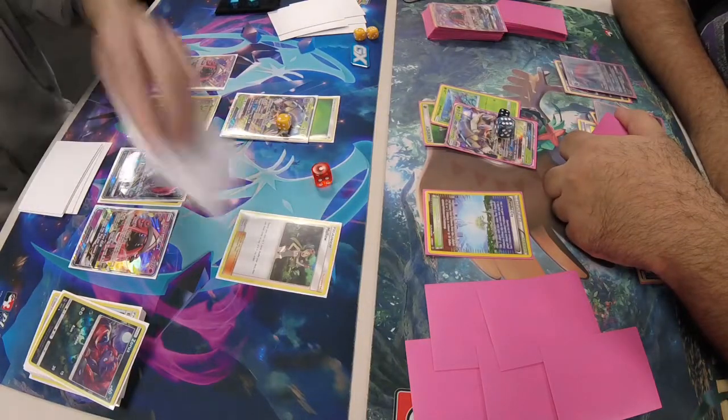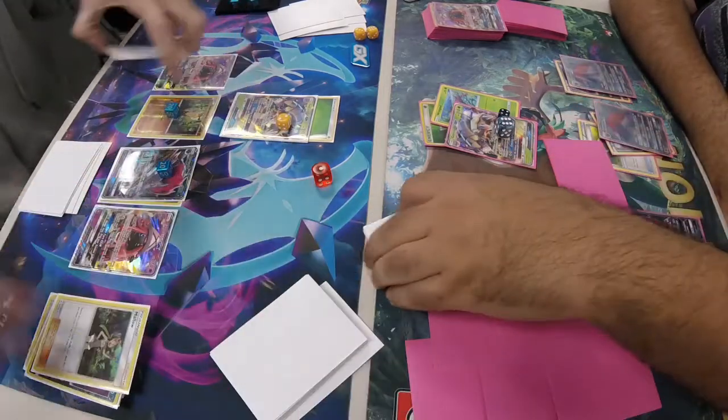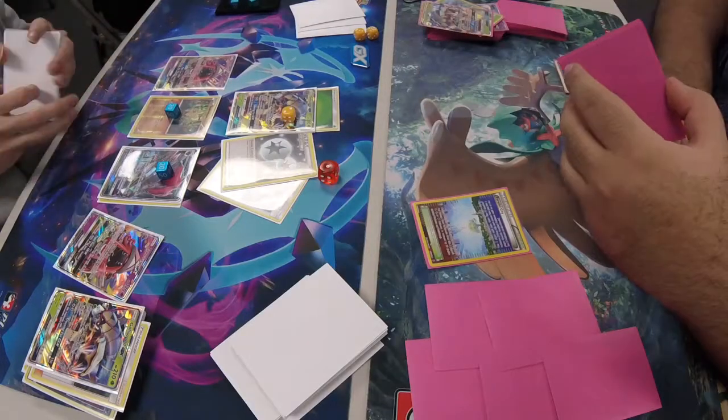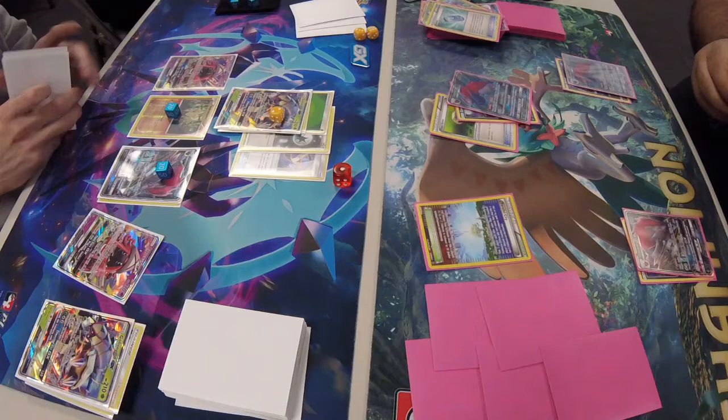Jackie gets a Mallow, shuffles up and gets two cards. We see a trade where he gets rid of a Galissapod, and then does Armor Press for the knockout.